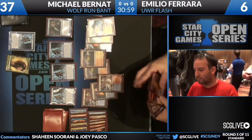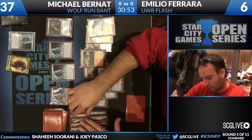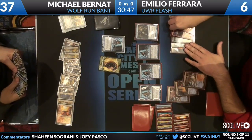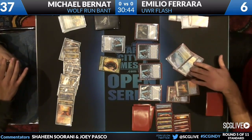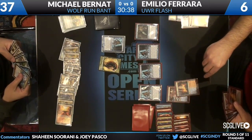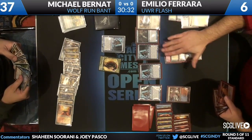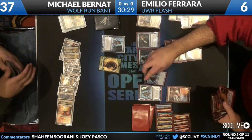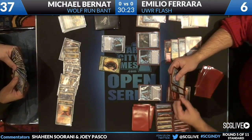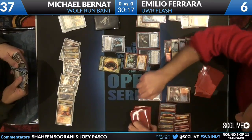Emilio now with five cards in hand. Flashback on Think Twice. I think he drew another Angel — his spells had to be somewhat stacked because of how many land he drew earlier. Restoration Angel comes down, probably going to blink an Augur. Blink the Augur — trigger. Azorius Charm, Counterflux, Searing Spear. He takes the Counterflux. Emilio being at six.